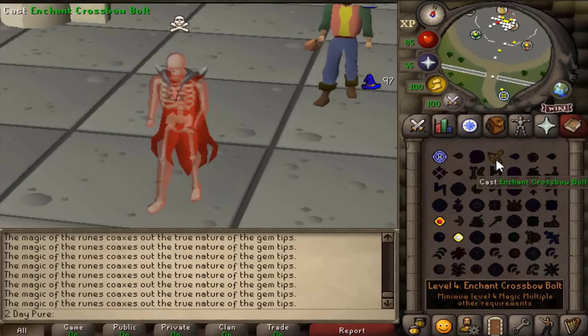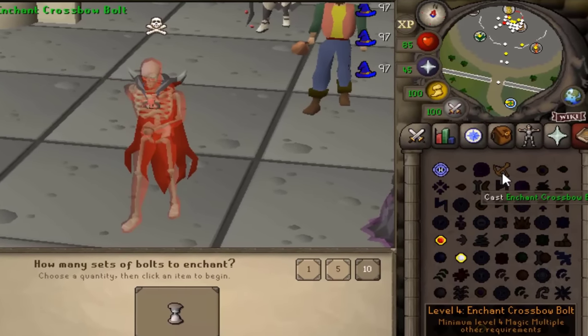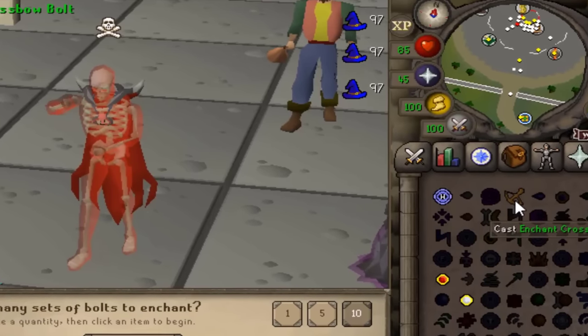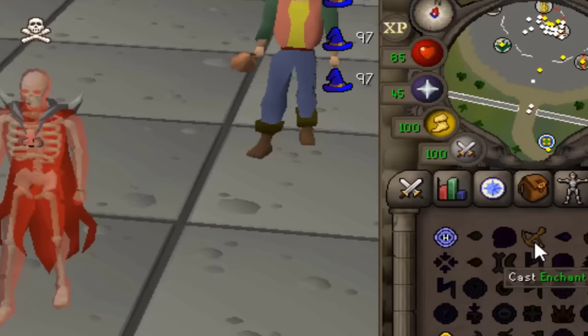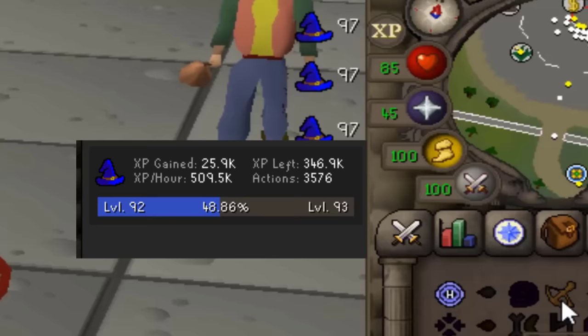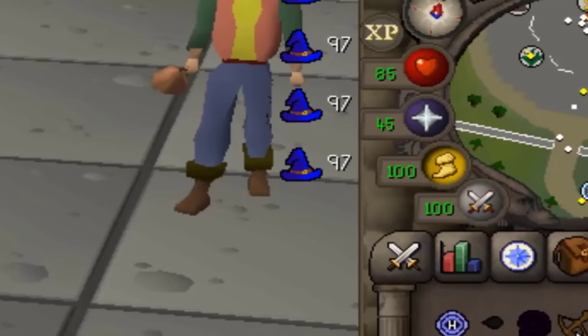The method we're going to be using is enchanting onyx bolts. It requires much less team effort and the XP rates can be up to par with ice barraging, as long as you get it tick perfect. While enchanting, I'll be getting 500,000 XP per hour, which is just shy of what I'd be getting ice barraging in Clan Wars.